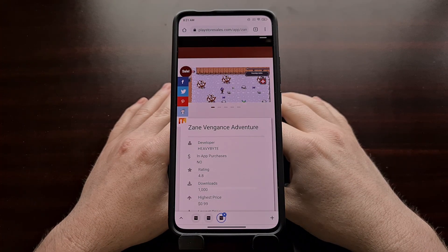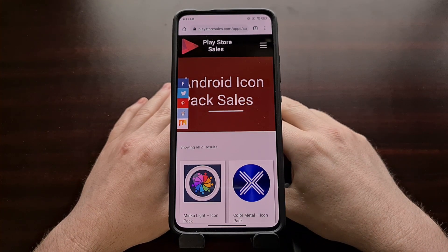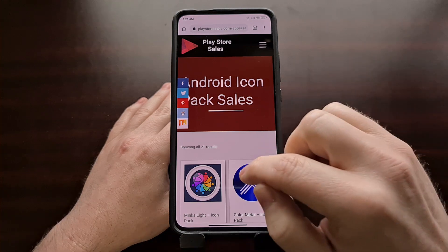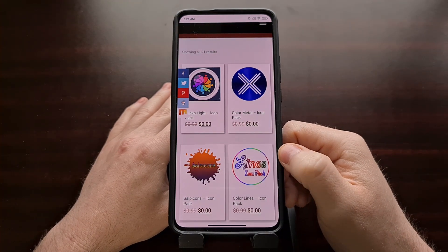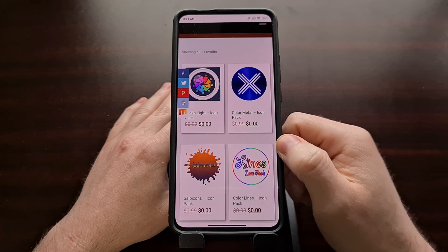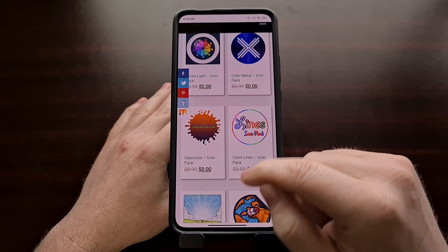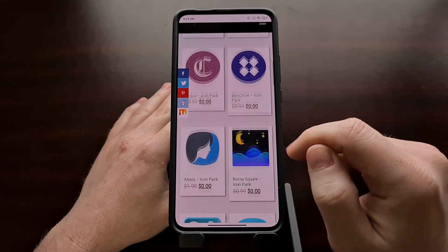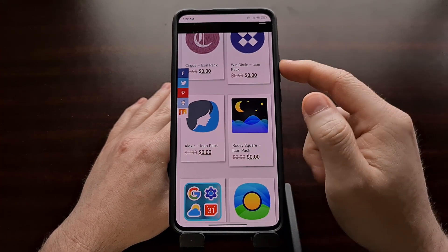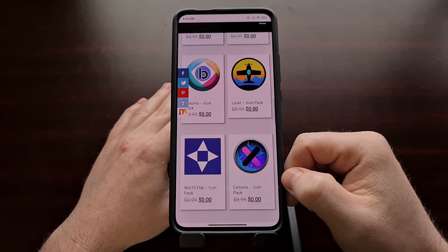Anybody who uses application icon packs should definitely take a look at the website PlayStoreSales.com this week, as there have been dozens of app icon packs from multiple designers and artists that are absolutely free right now. Some of them usually only cost a dollar, some a little more, but right now you can download all of these listed on the website for free and they will stay attached to your account forever.